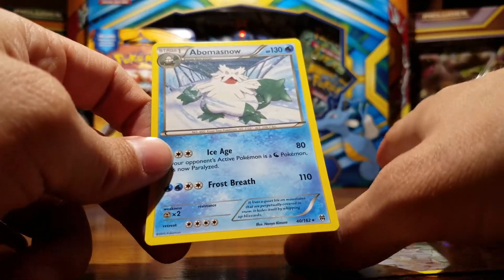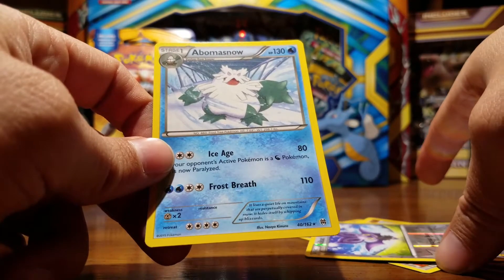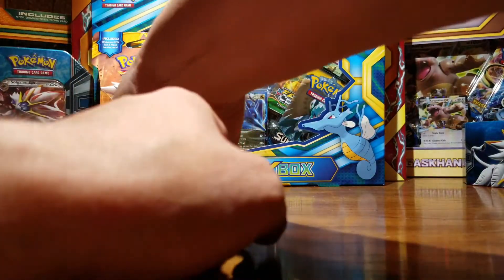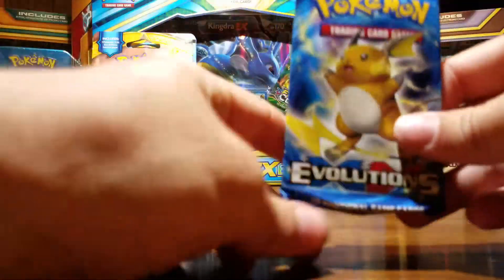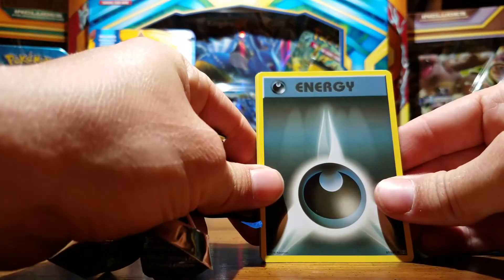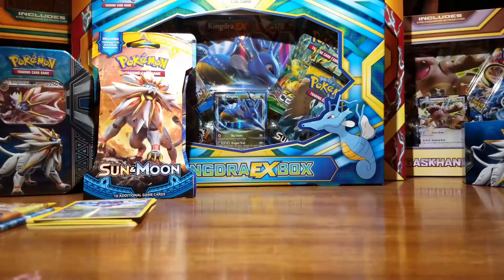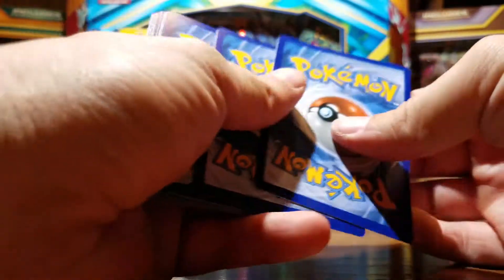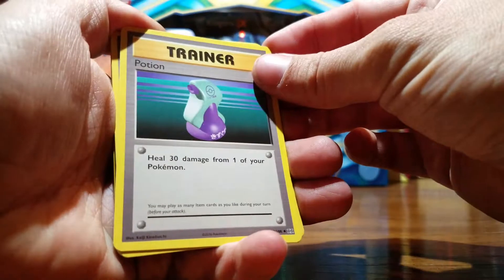Abomasnow — sorry if I can't pronounce him. I'm about to start watching the newer cartoons. And we got evolutions. That's not an old card. Remember — 50 subscribers I give away 25 code cards.